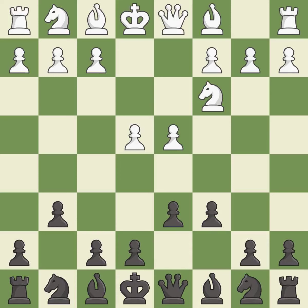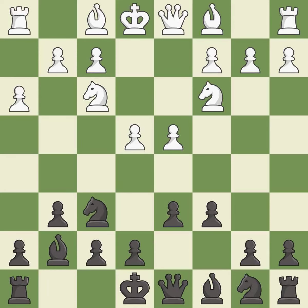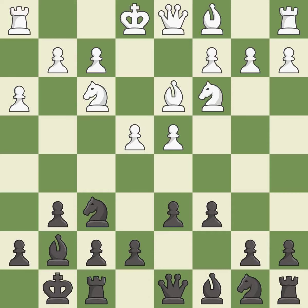c6 controls b5 and d5 at the cost of taking the c6 square away from the b8 knight. This activates a knight by developing it off of its starting square. This fianchettos the bishop by placing it on a powerful diagonal. This develops a knight off its starting square, getting it into the action. This activates a bishop by developing it off of its starting square. Castling gets the king to a safer square, out of the center of the board, while also developing a rook.